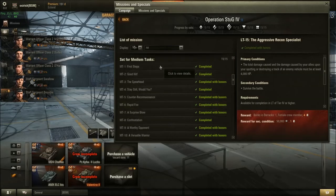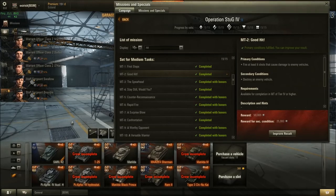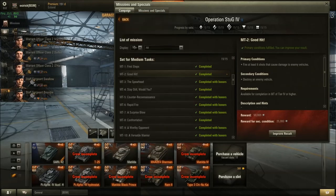Moving on to Stug medium tank missions. Mission 1: Cause damage to an enemy vehicle and win the battle — straightforward. Mission 2: Fire at least six shots that cause damage to enemy vehicles. The Matilda at tier 4 might actually be better than other medium tanks because its rate of fire is excellent. You don't have to kill anything, just fire six shots that cause damage — can even be to the same vehicle.